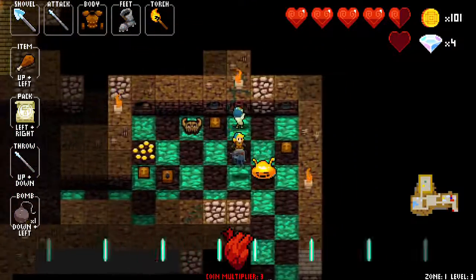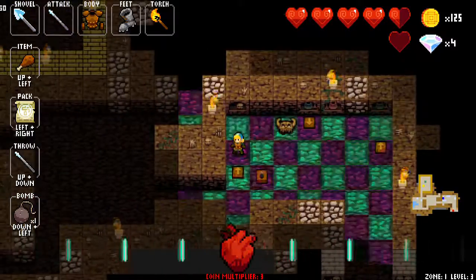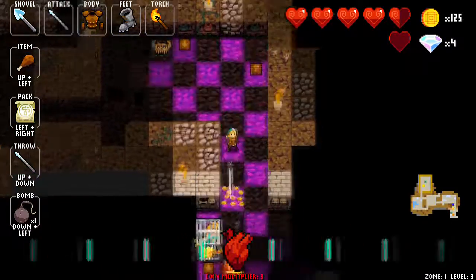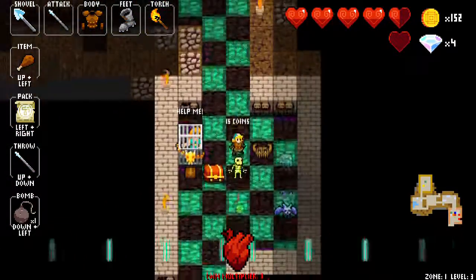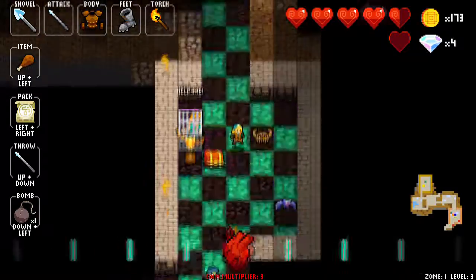Your success depends on what weapons and items you manage to pick up each run, and if you've earned enough diamonds to unlock those that are of the most use. I attribute my first clearing of zone 1 primarily to the spear, which allows attacking from an extra tile away, but the armour and health didn't hurt either.